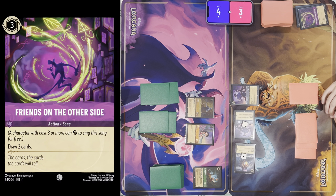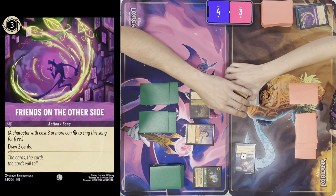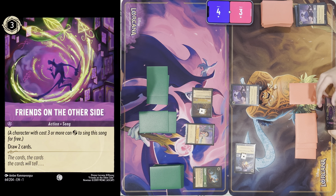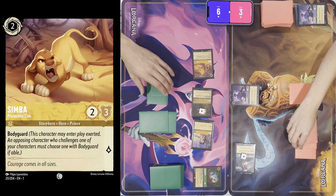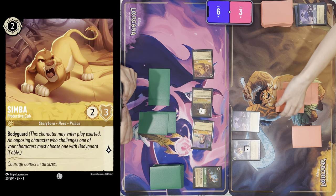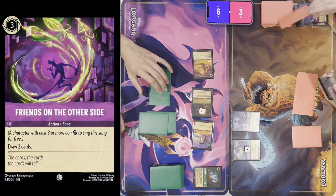What am I going to do here? I'll take out your Prince Eric, doing one damage back into me. I'll then exert two Simba, quest for two. Is that everything? Yep. All ready, draw. I'll exert three for Friends — draw two.